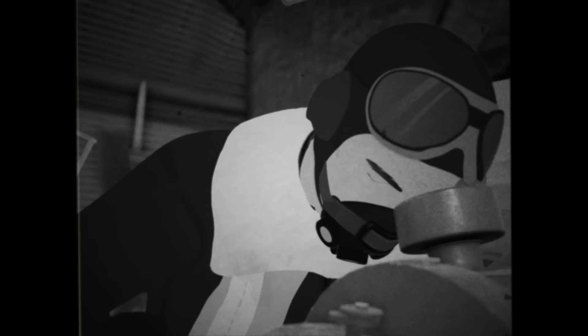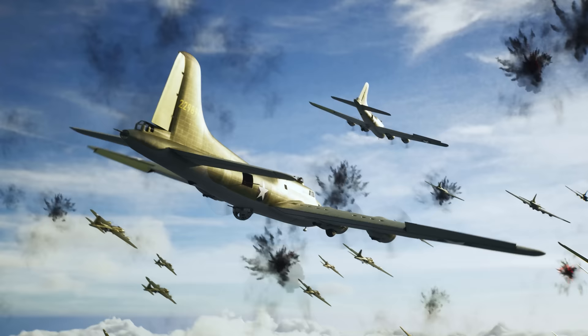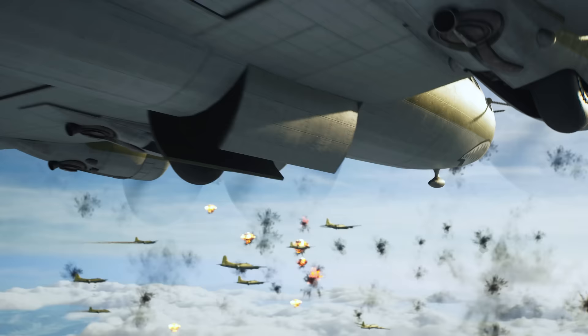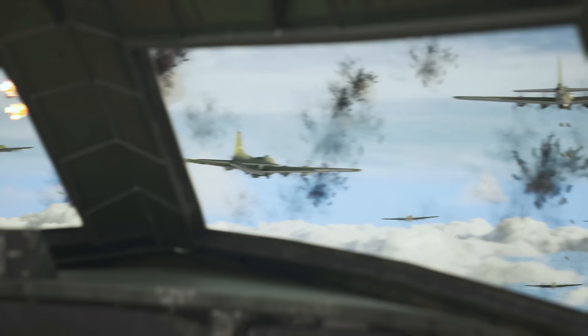The bombers have Norden bomb sights — special targeting equipment to drop bombs with great precision. It's a clear day; this should be a good bombing run. The flak is causing problems, but it's not the worst many of these experienced crews have seen. Approaching Mortsel at 3:30 in the afternoon, the 64 remaining B-17s darken the skies. 599 1,000-pound bombs are dropped by the B-17s, alongside 216 500-pound bombs dropped by B-24 Liberators. The planes turn and head for home — a job well done.